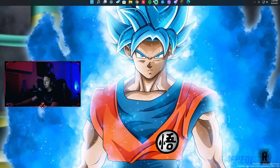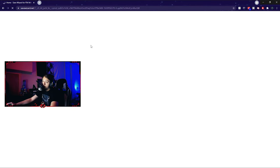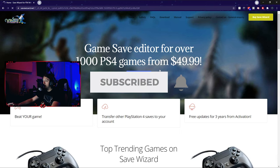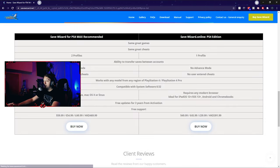What I'm going to have you do is go to savewizard.net. Once it loads, there are two versions of Save Wizard. You are going to need to get the $60 version so you can have advanced mode. If you get PS4 Max, which is $60, you have access to advanced mode and user-entered cheats. You need those — you cannot use the regular edition.